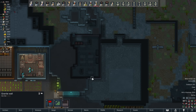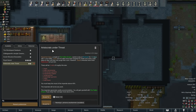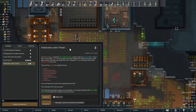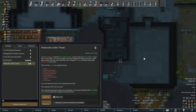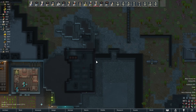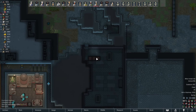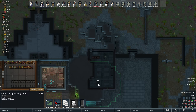So what am I thinking? I'm thinking about that quest — aristocrats under threat. We can't fit eight people in our current base, but we could have room for eight people up here if we took some measures to give ourselves room for eight people.